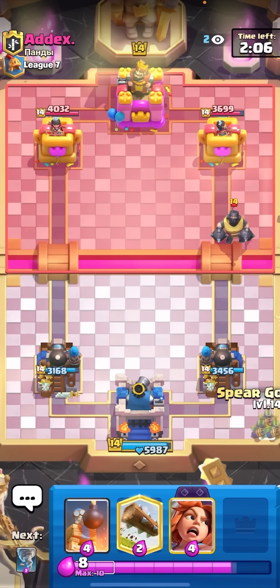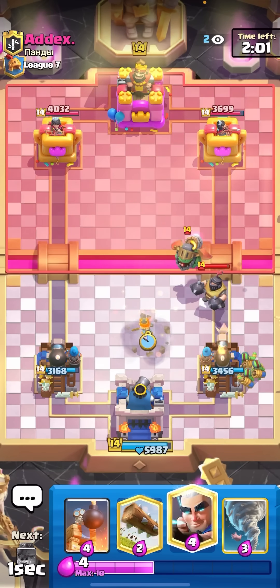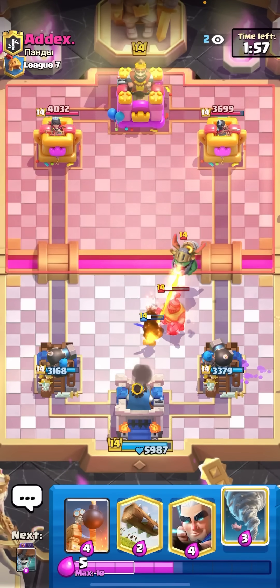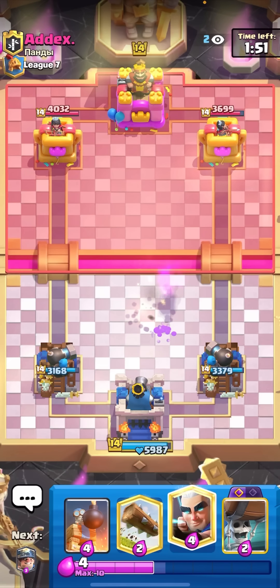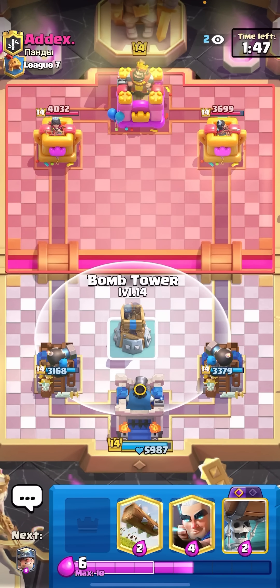It should just be an easy defense here. I can just go for my Valkyrie on top of that Meganite. Okay, he goes for the Inferno Dragon — Valkyrie in the middle, and then the Meganite will get targeted by all three towers and everything's gonna die. I have to Tornado here as well just because that Inferno Dragon had quite a lot of health.